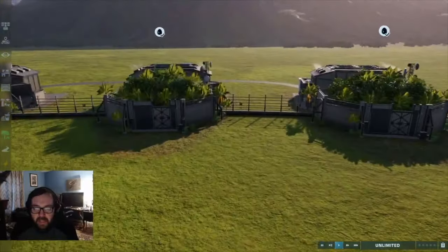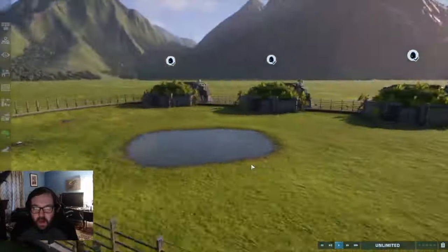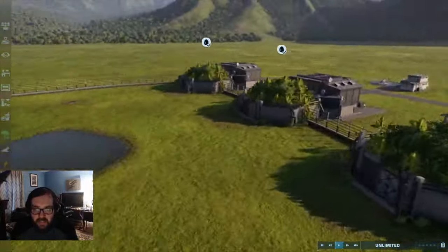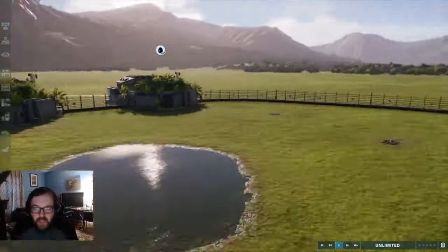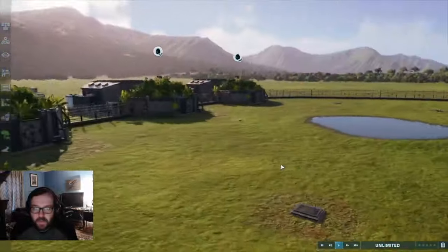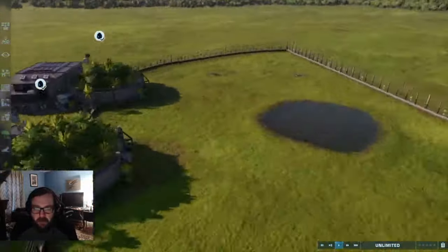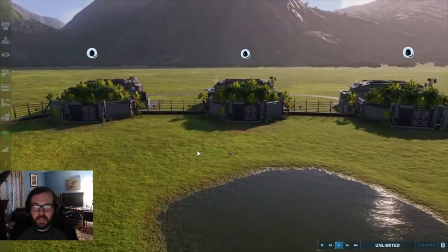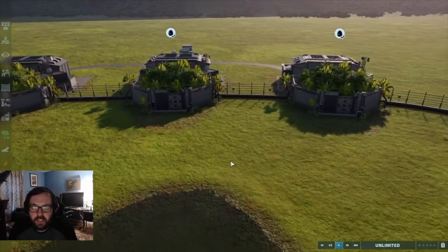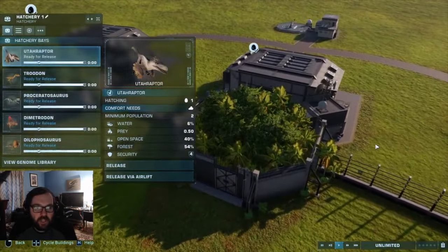What is up guys and welcome back to another episode of Jurassic World Evolution 2. We are here because today I would like to do some tests to see if a certain dinosaur is strong enough to take on all of these other dinosaurs. In this episode we're going to be doing some separate videos for each of the new dinosaurs featured in the new DLC, the Cretaceous Predator Pack. And in today's episode we're focusing on the Utahraptor.